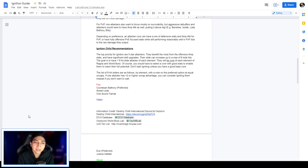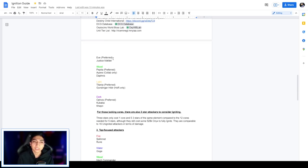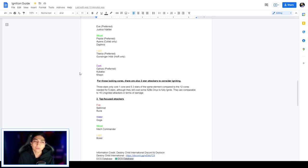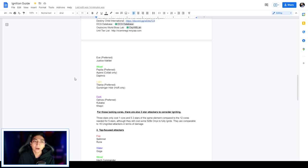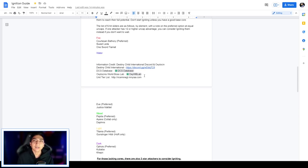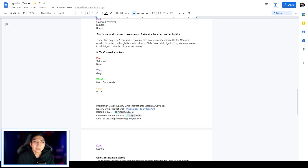The list of six-hit sliders by element, noting preferred options at equal uncaps — if one attacker has +2 or higher uncap advantage you can consider igniting them instead. Fire: Quarters and Bathory preferred, followed by Sweet Letter, then One Sword Tiamat. Water: Eve preferred, followed by Flower of Justice. Wood: Pepita preferred, Ionet (collaboration exclusive), and Daphnis. Light: Titania preferred, followed by Gunslinger Hilder (HoR exclusive). Dark: Ophoise preferred, followed by Kubaba, then Kefri. All these units scale to a six-hit slide at full level 12 ignition.